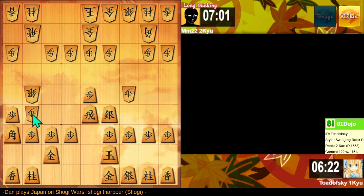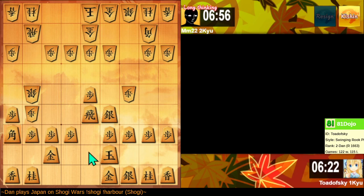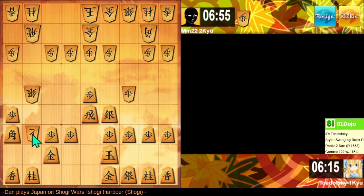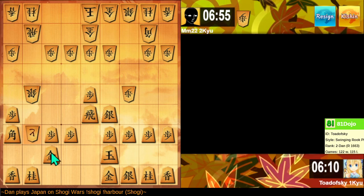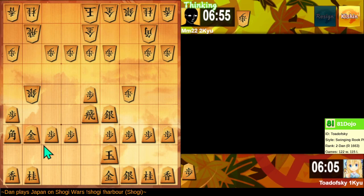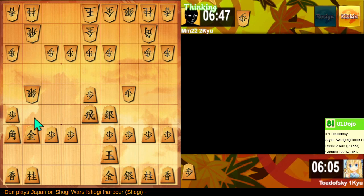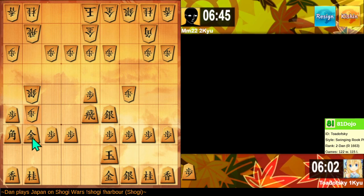So now I have three pieces attacking this pawn. Although if I do Pawn Takes Pawn, they chase my Bishop and it's not beneficial. If they take here, I can take with my Gold — it's not pretty, it's not profitable, but if I don't take, it's even worse. So let's take here. If Silver takes Pawn, I can threaten a Rook Exchange. My King has moved off the back rank, thankfully.